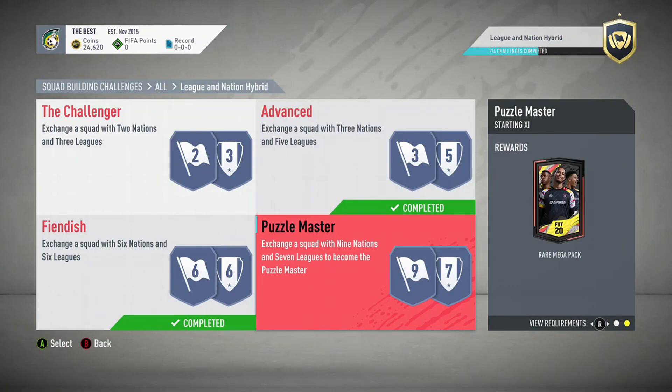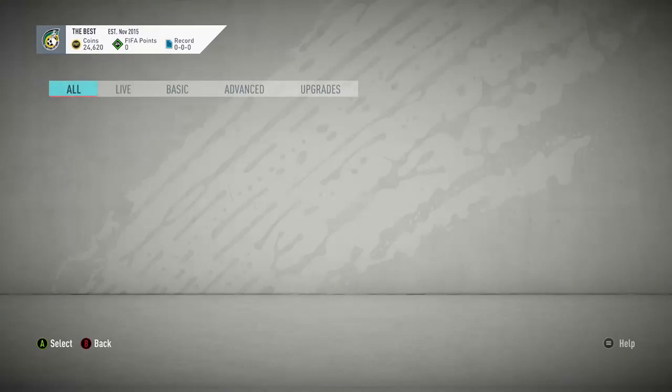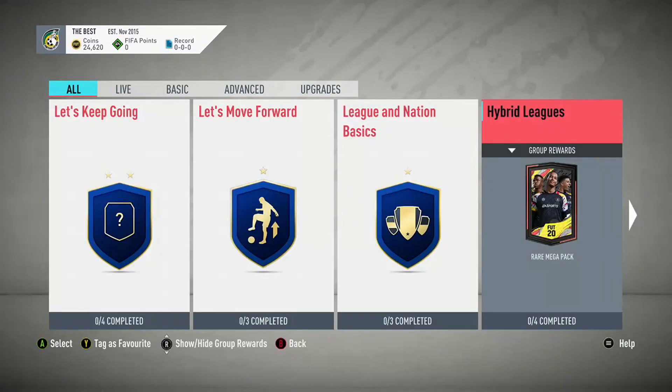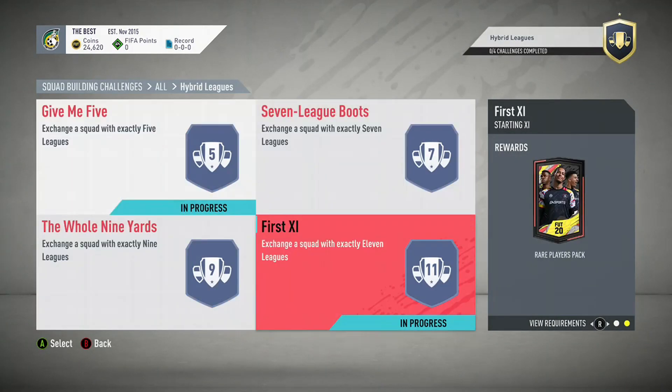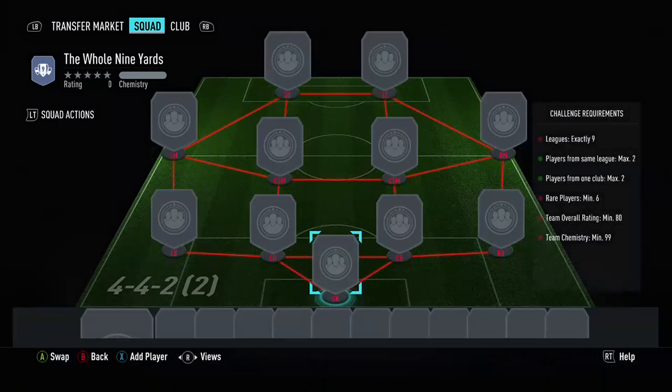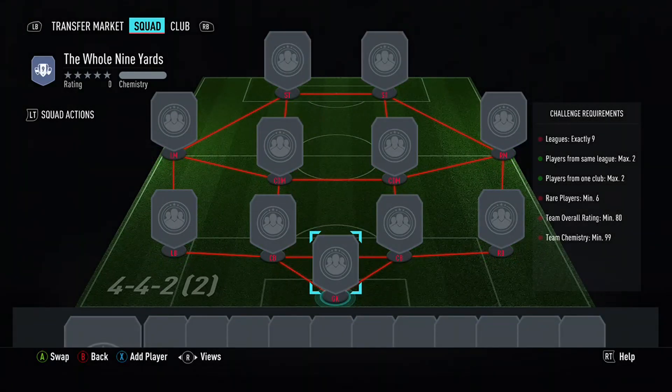If you want to see any more squad builders — I think that one you definitely need loyalty, I think it's 11-player loyalty. I think there's a niche hybrid leagues one where you might be able to do it without loyalty. It's a 35k pack for that. Leagues: exactly nine players from the same league, max two. They might be a way around that without doing it with loyalty.